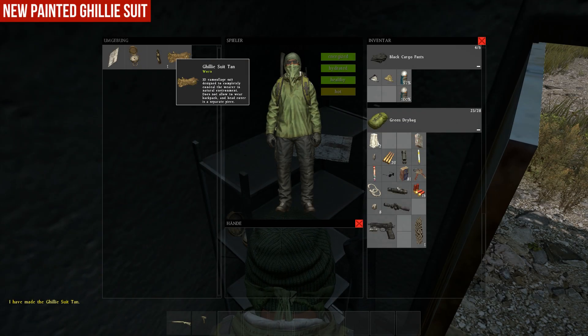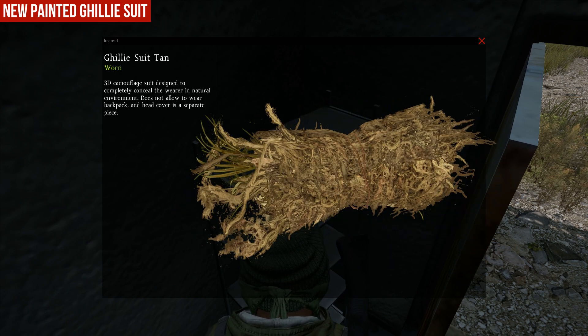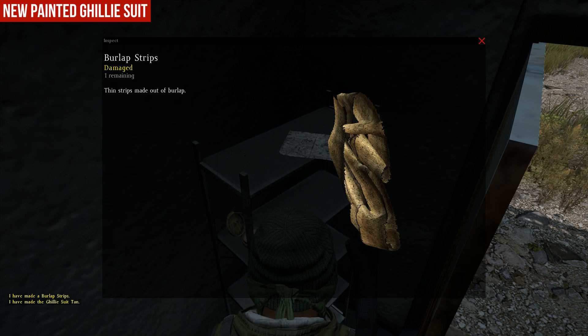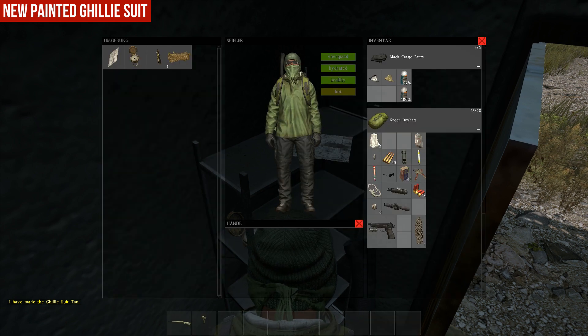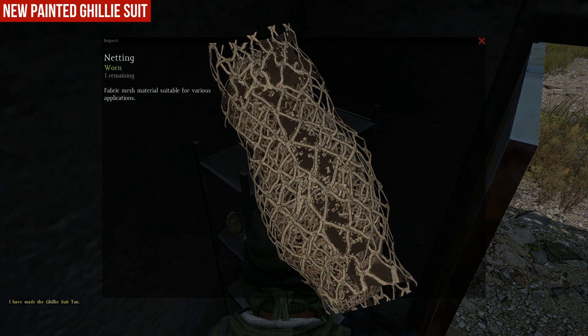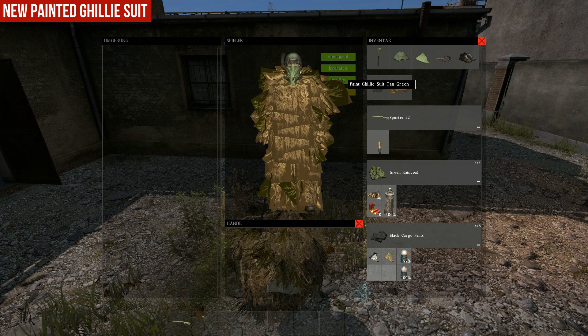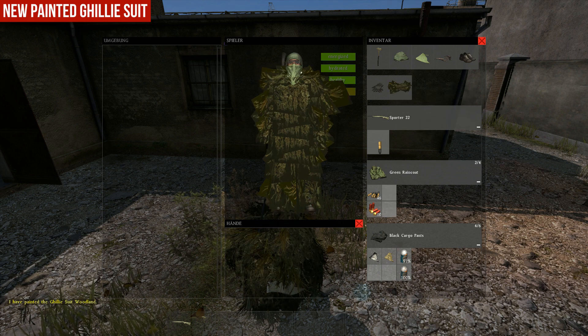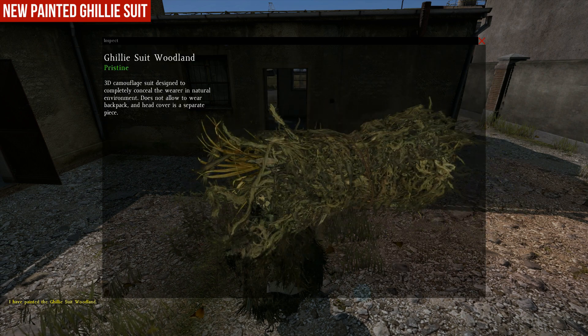Next we have the new painted Gillie suit. The Gillie suit was released with 0.52 and you need 10 burlap strips and about 4 nettings for it. So it looks unpainted, but now in 0.53 you can paint it green or darker. You can paint it in woodland or something — you only need a 100% break-in for it.